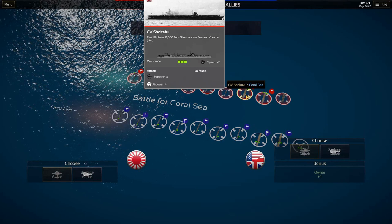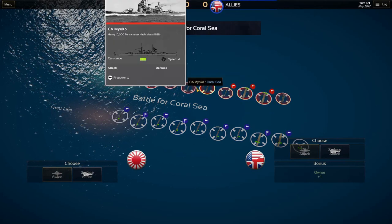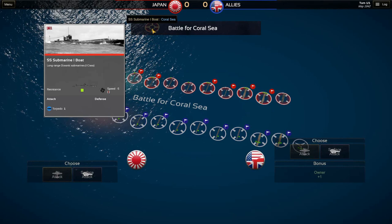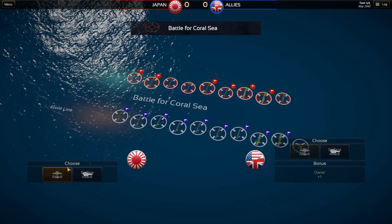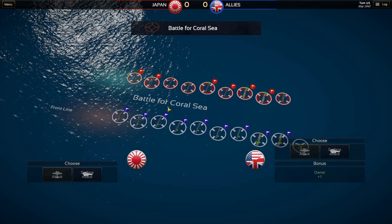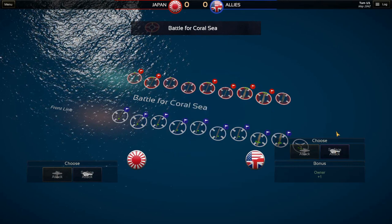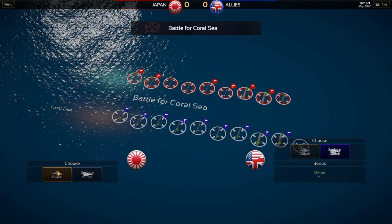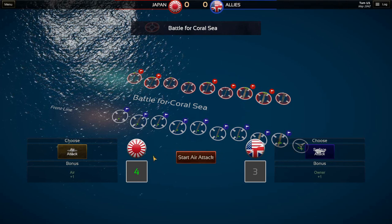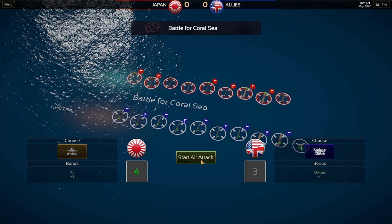We have to look at the Japanese side. The Japanese have three aircraft carriers, which means the Japanese absolutely would have an advantage in an air attack situation. They also have a submarine that I believe is going to be part of the air attack as well — the air attack includes any units that can get in here with air units. As the American player, I want to go for the surface attack because I know the Japanese have more air units. The Japanese are going to go for the air attack. Now they start to roll, and the player that wins the roll determines what happens. The Japanese have an aerial bonus — plus one in the air.